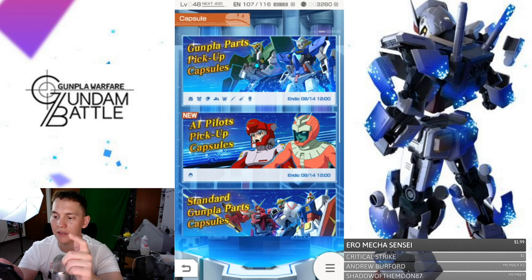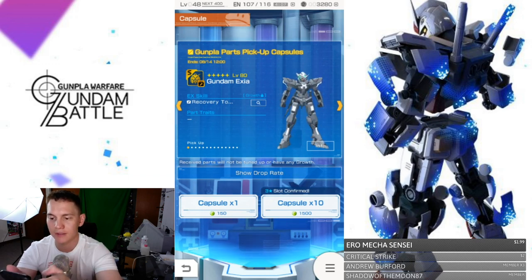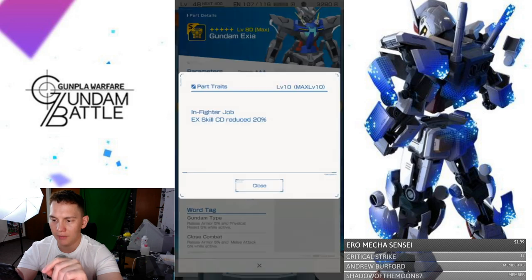So we'll definitely see. Let's take a look at these now. Before you summon on any of these, you need to take a look at what you're buying. So we have Exia right here — we can take a look at some of the info. Take a look at the body parts. This is all max level in fighter job.